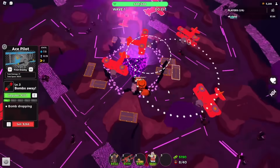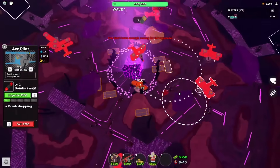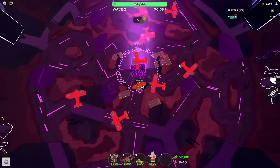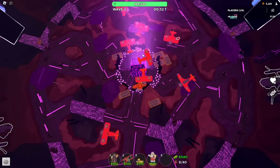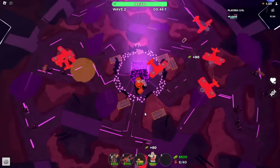With this strategy, we probably will leak here and there, but that's fine. We're not trying to get a flawless victory — we're here just to get the win. Make sure to collect the batteries because we're going to need them against the boss later on. Then we're going to save up for some level 3 ace pilots.